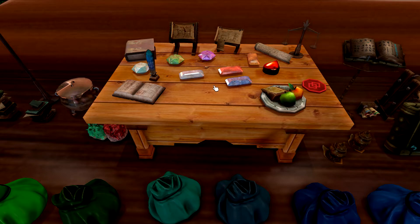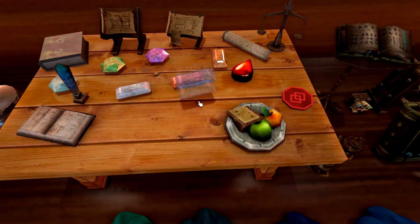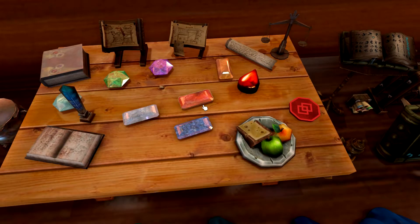Right now we're looking at a little drawing table that I've set up where I can do all my planning and stuff like that. We have gems from every school, like water, earth — earth is here, iron, water.